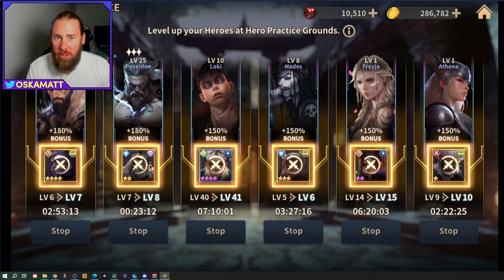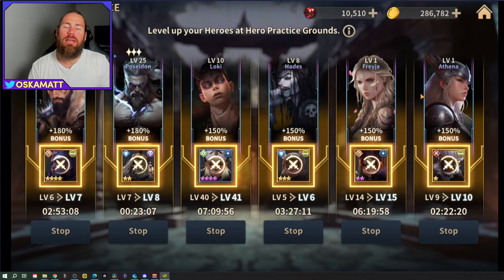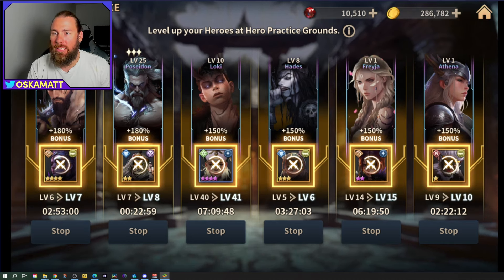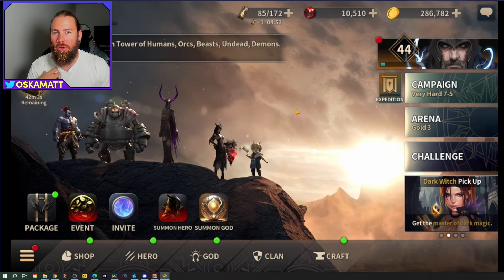I really like the addition of the hero practice grounds. I'd love it if you could level up your gods in there too, because it takes so long to get pots for them. Poseidon and Tyr are my highest at three star, with one more at three star, but the rest are only at two — and that feels like it's really holding me back.